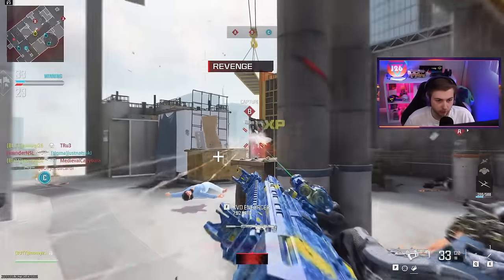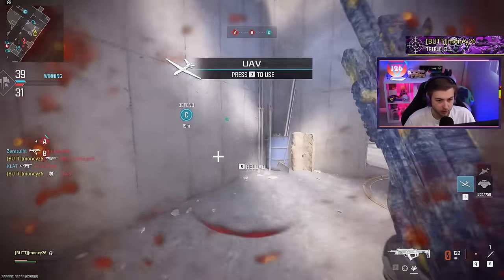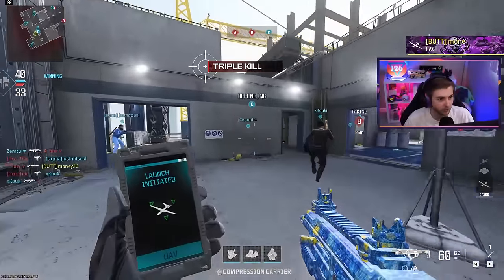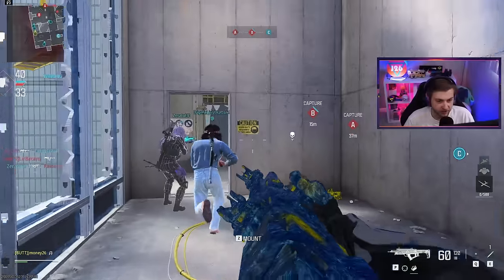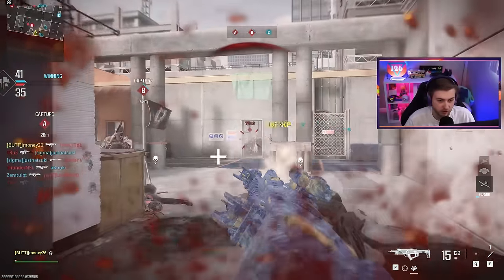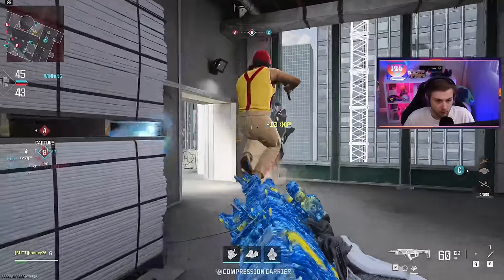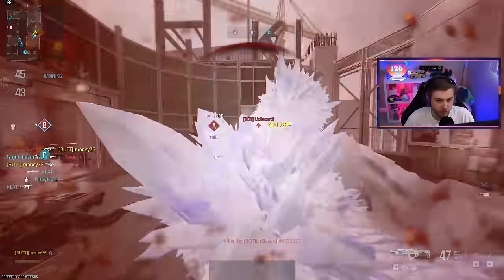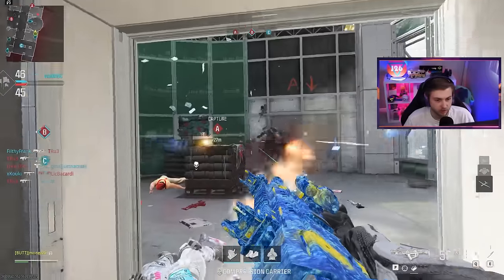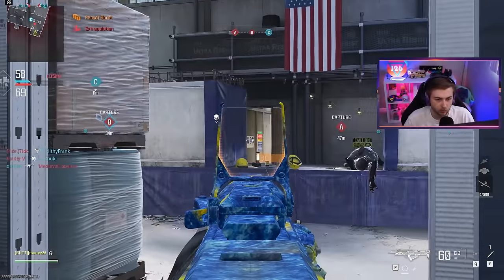Our tac stance kills are done and we're about two away from the next tier. The throwing knife was there - I had it perfectly aimed ready for him to come through that door. Our build is still made for tac stance and it seems to be working better than just normal ADS-ing. We need about seven or eight more headshots, so maybe I'll throw on an optic - I think it has its very own Advanced Warfare-style optic. Yeah, let's change up the build.